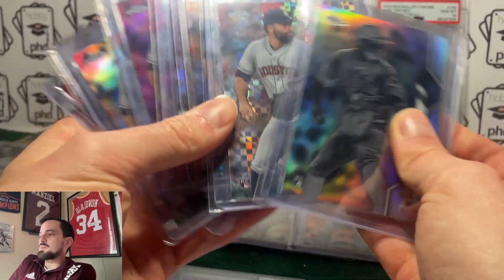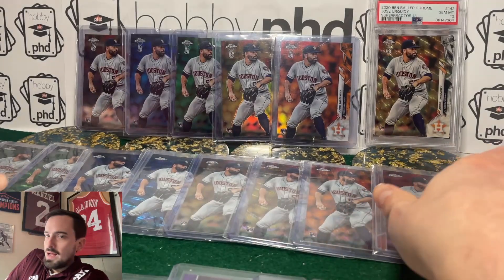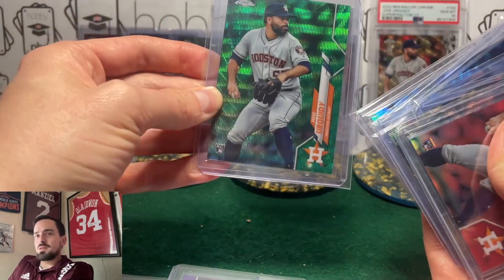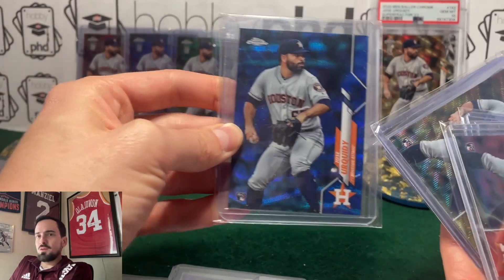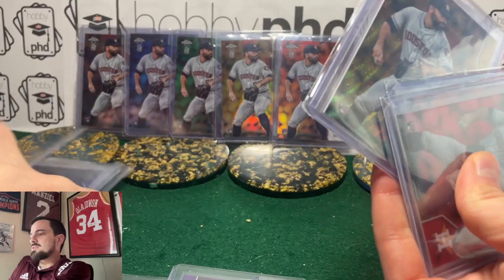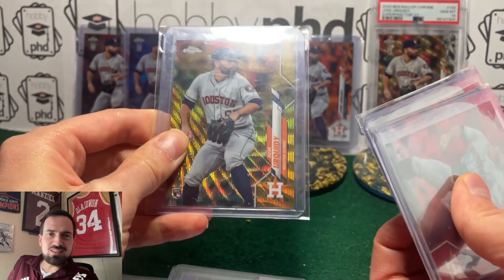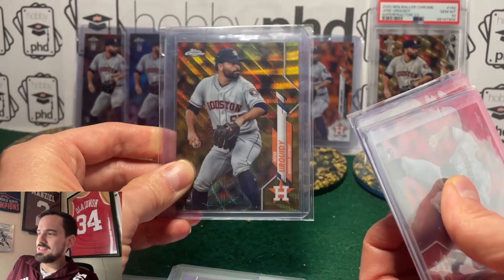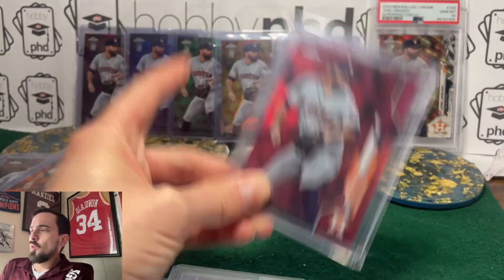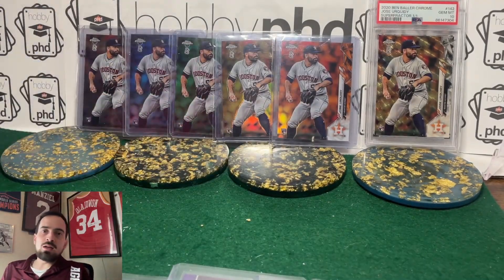This is the flagship Topps Chrome — just your regular one. I've got all the base ones and most of the color variations: the greens, the blues. The blue wave took me a really long time to get, as did the gold wave. The gold refractor I found on Instagram; the gold wave I got off eBay — it had been listed for like $35 for a year and I ended up getting it for like $9. I also got the orange wave. So I still need the true orange, the red wave, and obviously the Superfractor for this one.